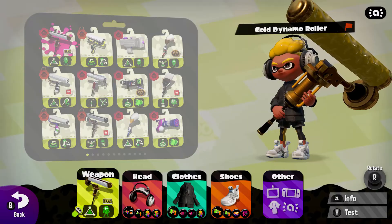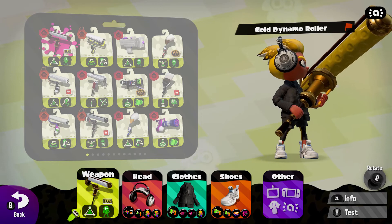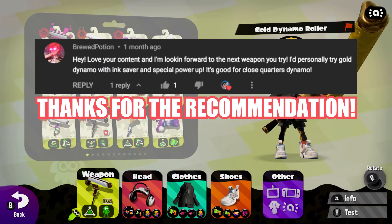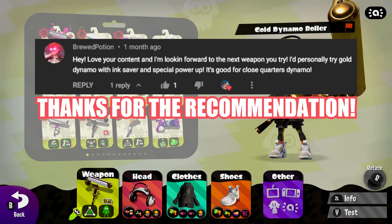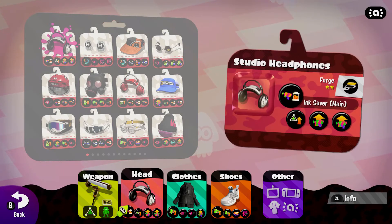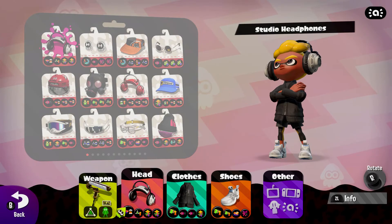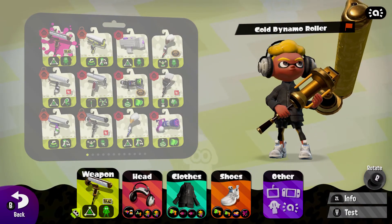Welcome back everyone to another Splatoon 2 weapon request video. This week we have a weapon requested by user Blue Potion. They wanted us to use the Gold Dynamo Roller with the recommended gear of Ink Saber main and special power-up, which for armor I believe makes it ever so slightly faster to activate.